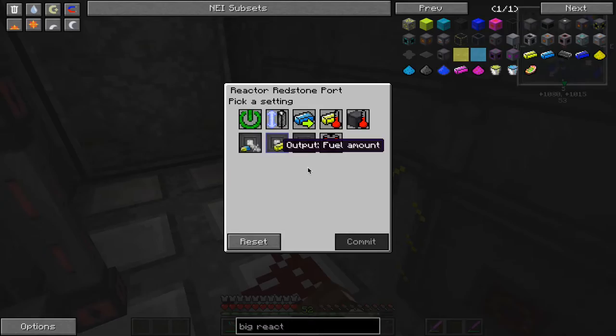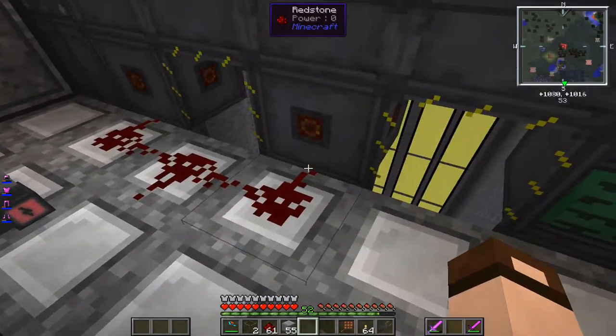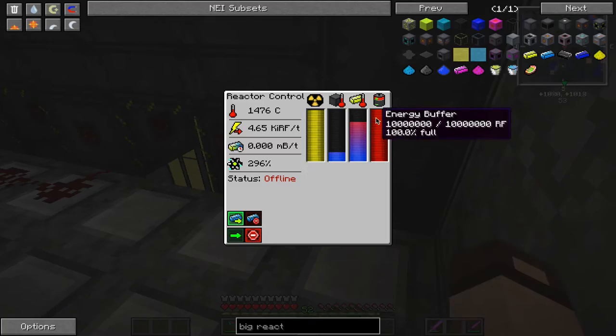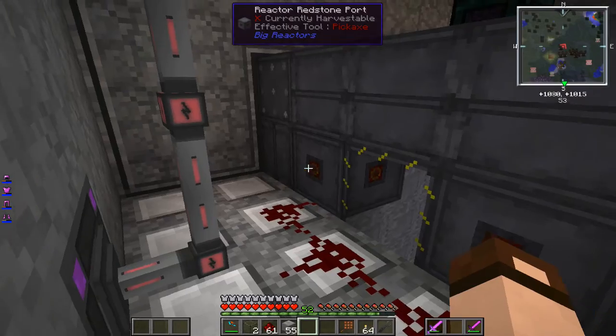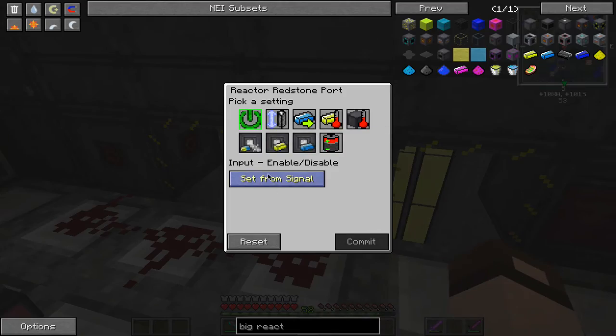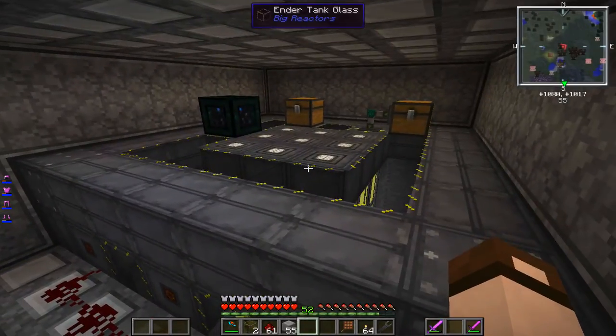Now we're going to program these things. When the energy amount is below 90%, it'll output a redstone signal to turn it on. Set from signal — so when the power is not going down it won't fire, but when it drops below 90% this will power the redstone, which acts like a switch: redstone off means reactor off, redstone on means reactor on. These two ports will regulate it so it stays 90% full. Once it gets to 90% full, this will shut off and it'll cool off, but as it's cooling it's still producing energy. That should keep it from wasting fuel.